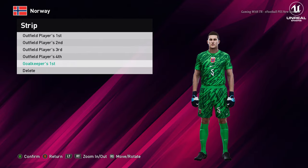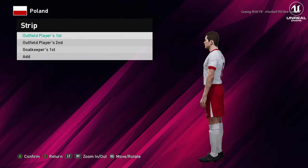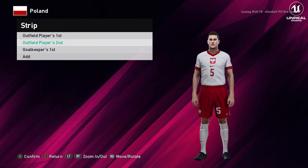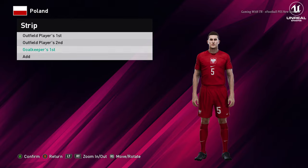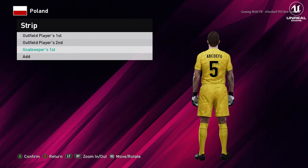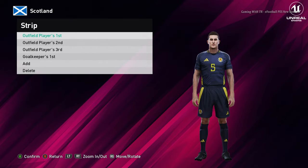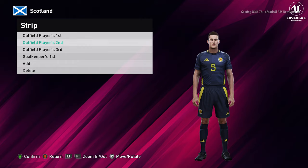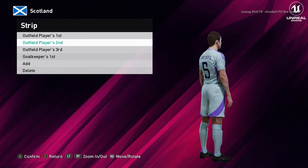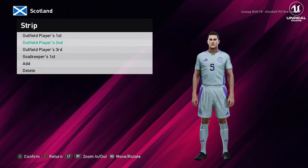Let's go for the next team. Here is Poland — this is the home jersey of Poland. Here is the away version, and here is the goalkeeper version. Next is Scotland — this is the home jersey of Scotland, this is pretty good. Here is the away version — wow, the colors are so unique, it's a pretty different color.